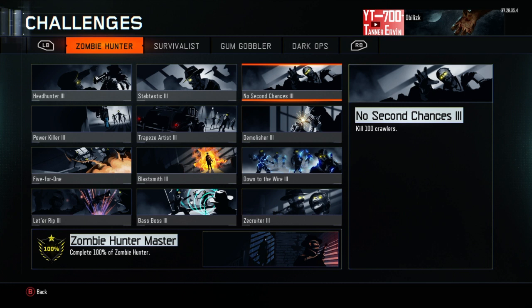Kill 100 crawlers. Just chuck a bunch of nades — kill a bunch of zombies with nades. And on top of that, use the Ray Gun around round 13 plus and you should get a lot of crawlers if you aim at their legs.